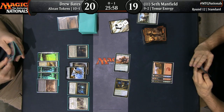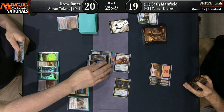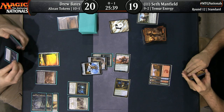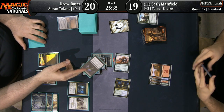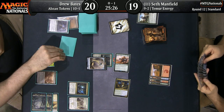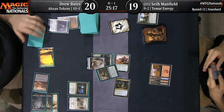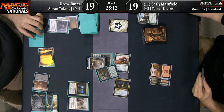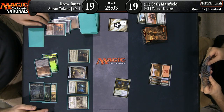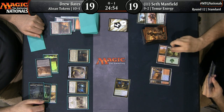Seth Manfield continues to swing for the fences — in comes the Hydra and the Refiner, saying I've got to put the pressure on now. Interesting block from Drew. Essence Extraction. Drew sacrifices a token to scry, then has Fatal Push to respond. Pretty good sequencing. It took a couple of cards and more mana than the Hydra costs, but Bates decided it was worth it. A lot of the time when you're playing this token deck, you kind of want to ignore cards like the Hydra — it also means he doesn't have the necessary attackers to flip Legion's Landing on the following turn.